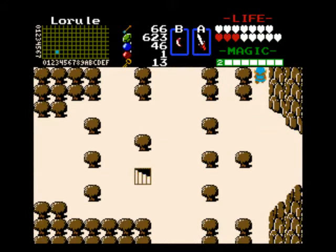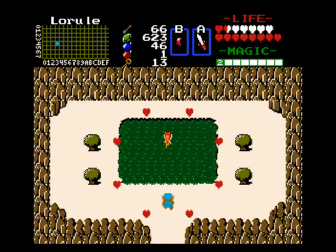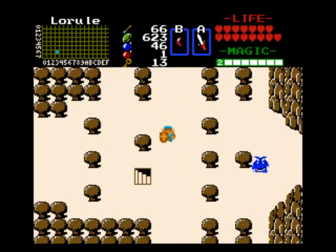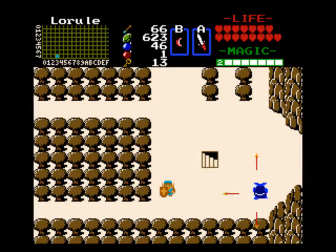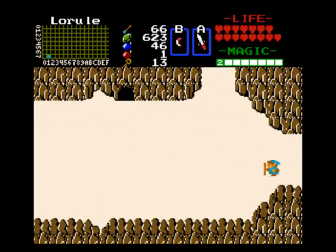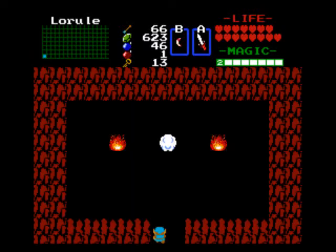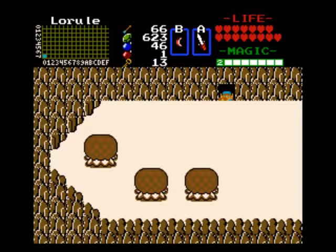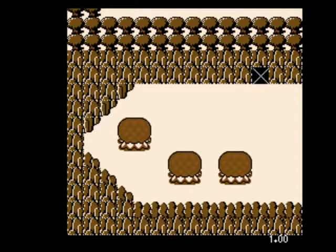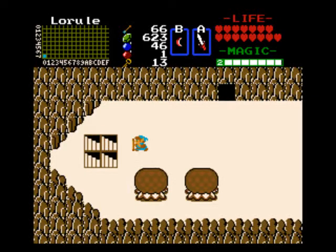If you go back to Hyrule and look at that lower left corner, you would see that screen has four trees on it. If you go onto the lower left screen on this map, you can get over there really quick. You'll see the difference — there's only three trees, and the one on the left looks a little bit out of place. You also get a clue about what item to use. In this case, it's gonna be your red candle. And this is where you find Level 8.